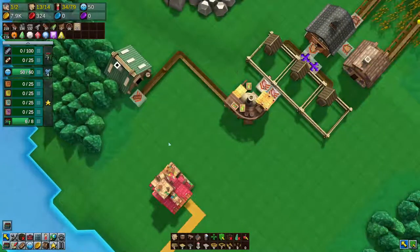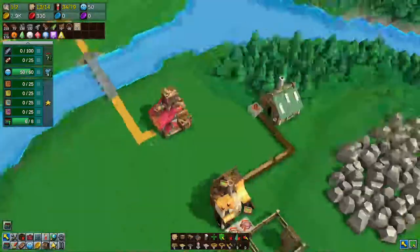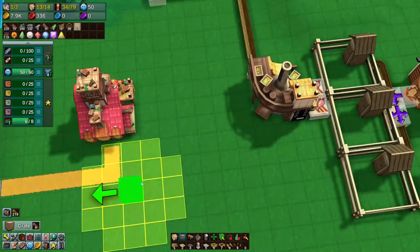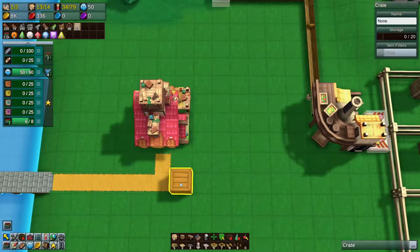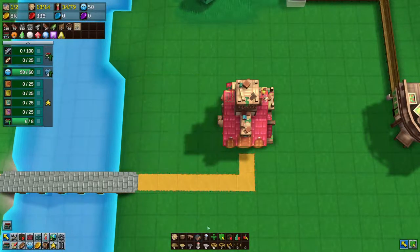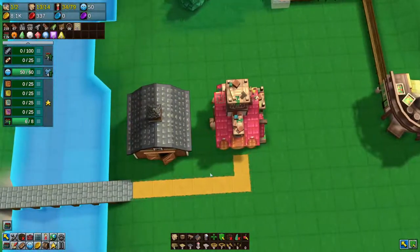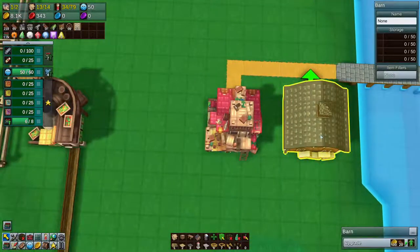We're going to get these little chickeny guys going in here. Now we're going to have a belt going here, but I think we'll have a box for taking it to the town. Kind of thing. Everything will go into here — but actually, we don't need a box. What we need is a barn, because we want to also have iron.